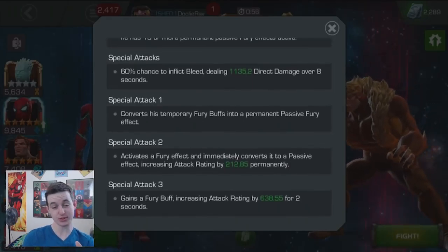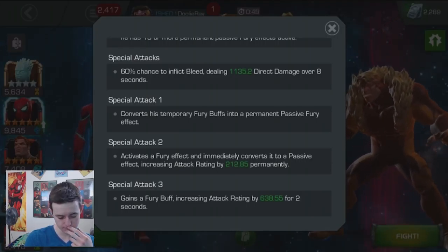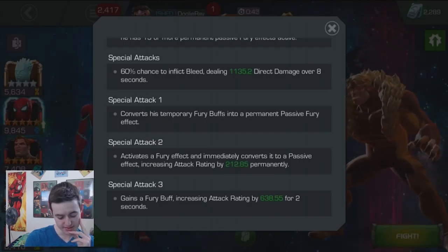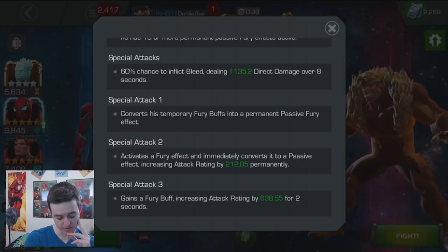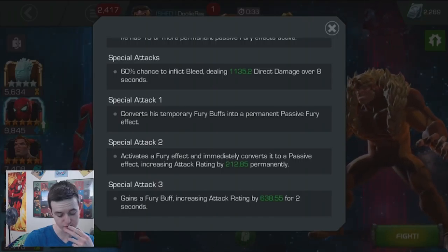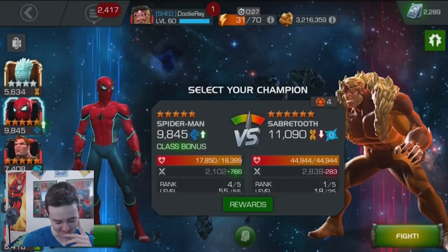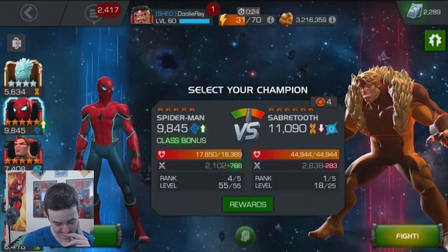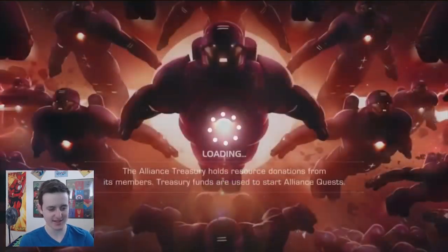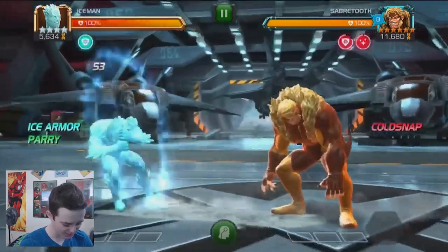On special attacks, he has a 60% chance to inflict bleed dealing damage over eight seconds. I was worried he wasn't going to have a bleed — the data mine information didn't say anything about bleeding, but I'm glad he does because Sabretooth should bleed the opponent. On special attack one, it converts his temporary fury buffs into a permanent passive fury effect. On special two, it activates a fury effect and immediately converts it to a passive effect, increasing attack rating by 212.85 permanently. On special three, he gains a fury buff increasing attack rating by 600 for two seconds.